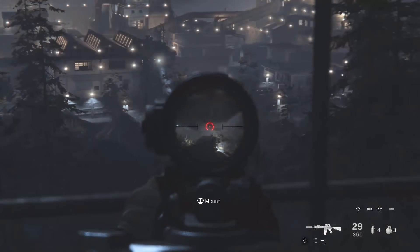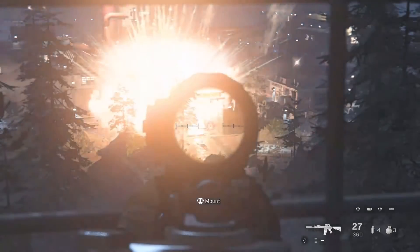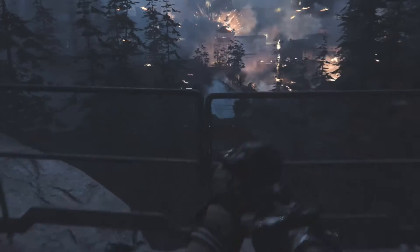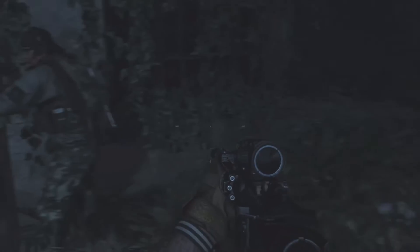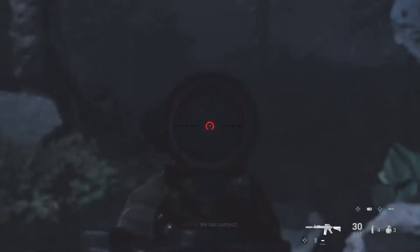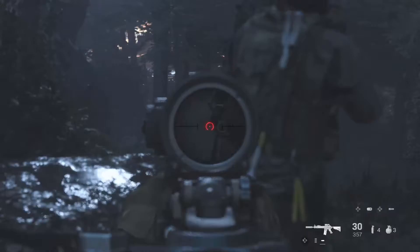Okay, well, I already gave away our position. Echo 3-1, good effect on target — Viking is RTB, good hunting. Much obliged, Viking, we'll take it from here. Are you gonna open the door or do I have to? Let's go. I hate working in the dark like this, by the way, but that's what we gotta do. Multiple guns on foot.